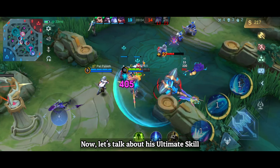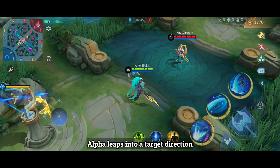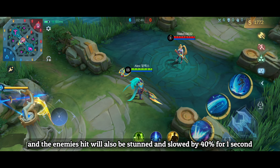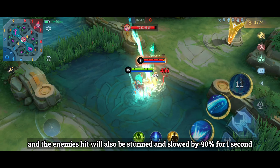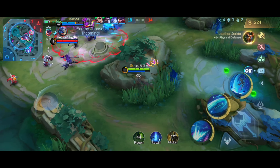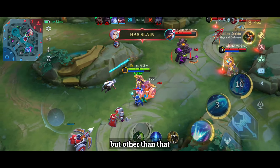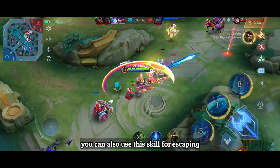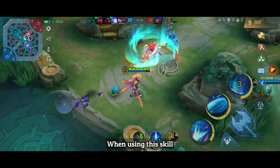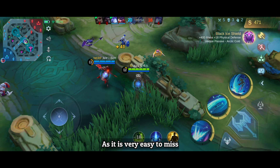With his ultimate, Alpha leaps into a target direction, dealing 150 physical damage, and enemies hit will be stunned and slowed by 40% for one second. Your passive Beta will then shoot lasers five times in that area, dealing true damage. This is your main skill for starting a fight, but you can also use it for escaping or dragging enemies. When using this skill, I recommend manually aiming it instead of auto-tapping, as it is very easy to miss.